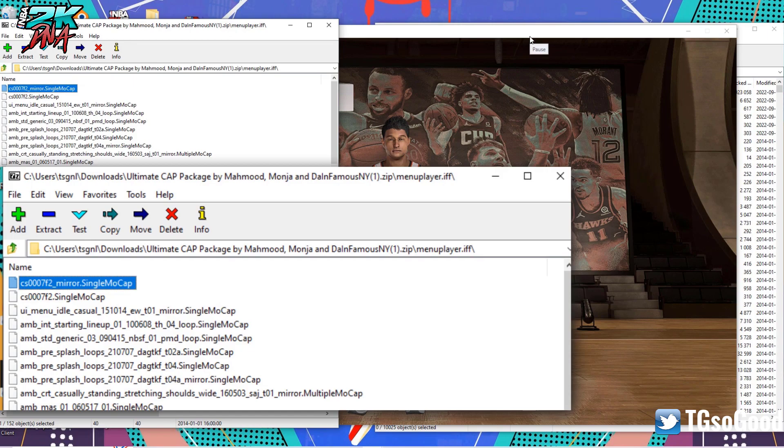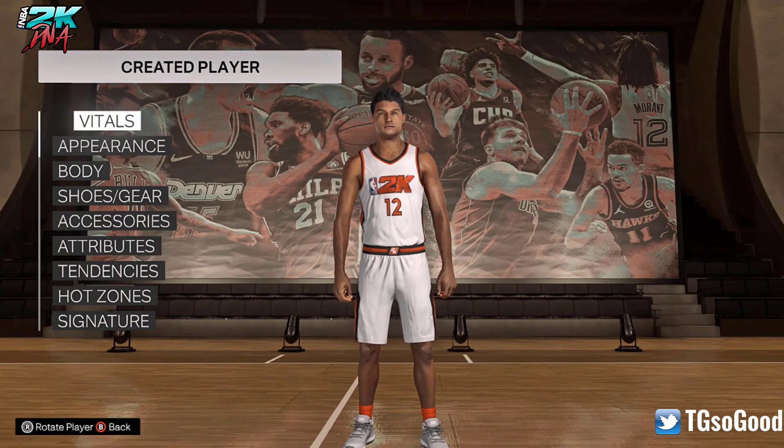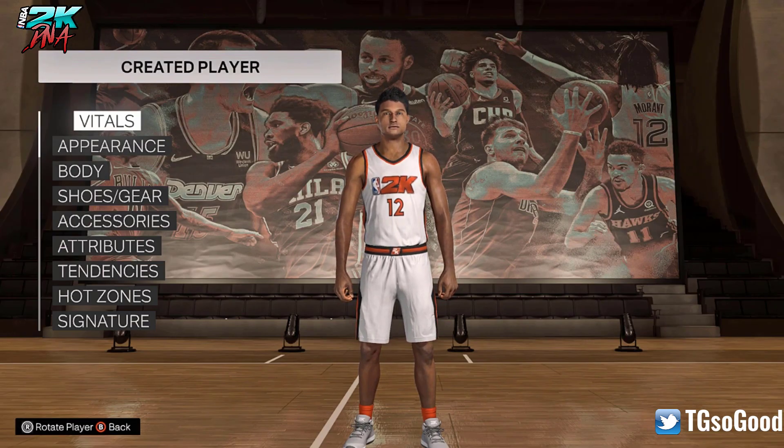Let's jump to what it will look like once we take this menu player dot if file and put it in our game — you just put it in your modded folder, by the way. This is the new stance that your player will have when you're in the menu. I like this stance much better. He seems to be standing more upright and he looks more confident.